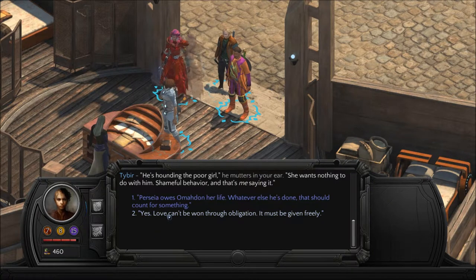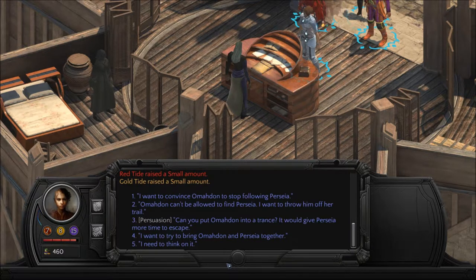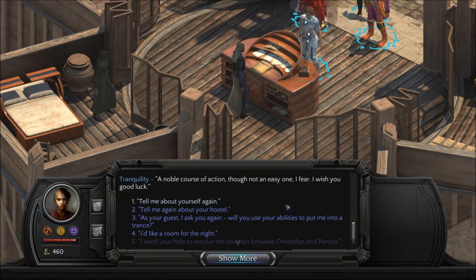I'm going to go for option two: 'Yes — love can't be won through obligation; it must be given freely.' She breathes a sigh of relief. 'I'm glad to hear you say that. What do you intend to do now?' I want to convince Amadan to stop following Persia. 'A noble course of action, though not an easy one. I fear I wish you luck.' Where is Persia actually going? 'I'm sorry — the less people who know that the better.'